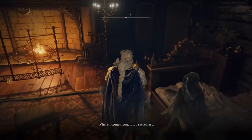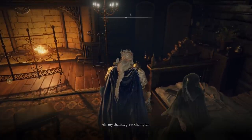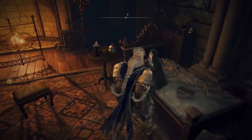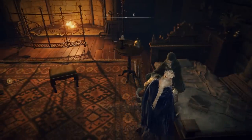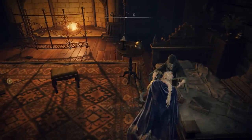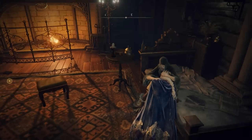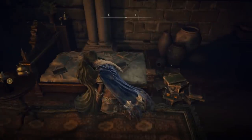First, you're going to find Fia for the first time and you want to let her hold you. You'll find Fia for the first time at the Roundtable Hold. The next thing you have to do after letting her hold you is to find D — D is the twin brother of the one we're going to get the sword from. D is that NPC with the beautiful armor.